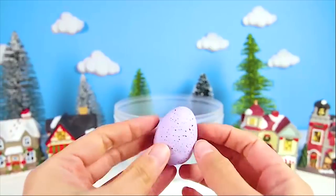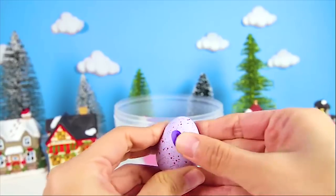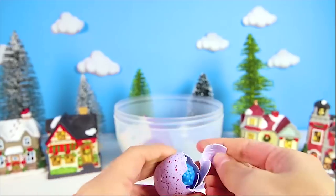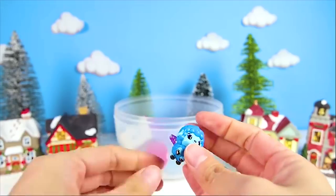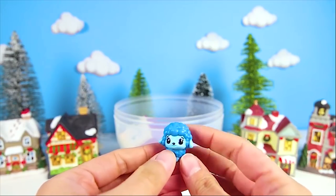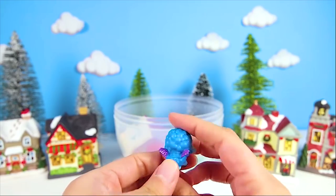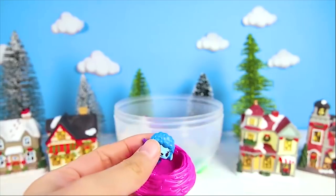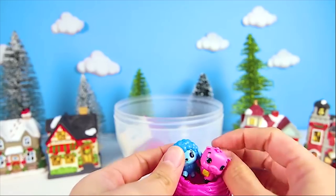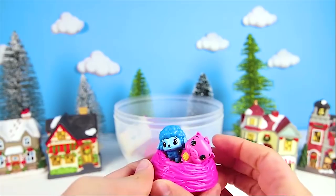I want to see the other Hatchimal now! We got to rub and hatch, then we get to meet our new friend! A blue sheep! He looks so sweet! I love this one! We can put him and his piggy cow friend in a pink nest - they are so cute together! We got super lucky, didn't we?